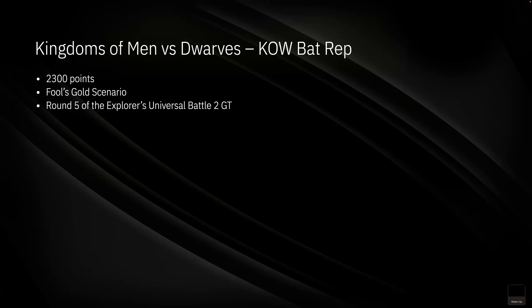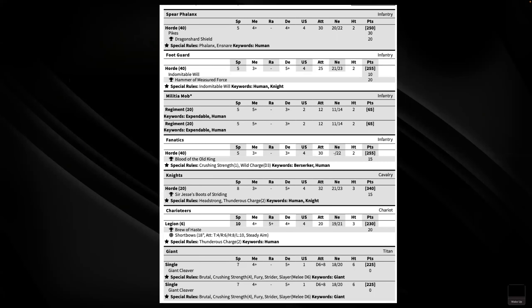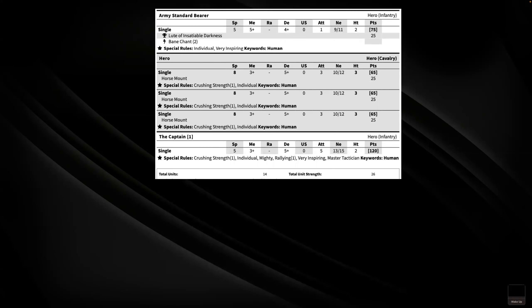For anyone playing the Explorers GT, it's a pre-made battlefield setup. My Kingdoms of Men list is the no-shooting list: pikes with dragon shard shield, foot guard with indomitable will and hammer of measured force, two regiments militia mob, fanatics with blood of the old king, knights with boots, chariot legion with brew of haste, double giant, standard bearer with loot, three mounted heroes, and an unmounted captain — 14 units, 26 unit strength.